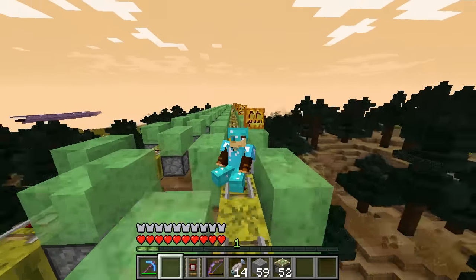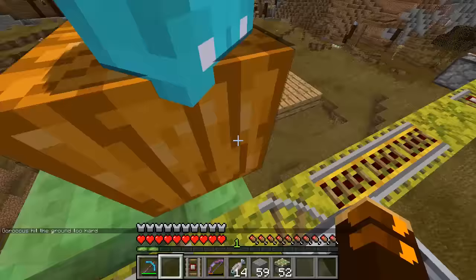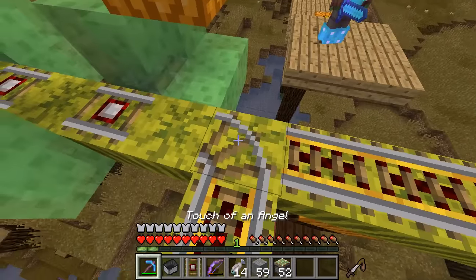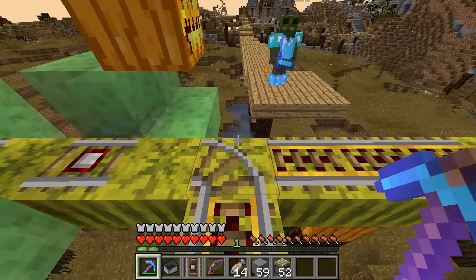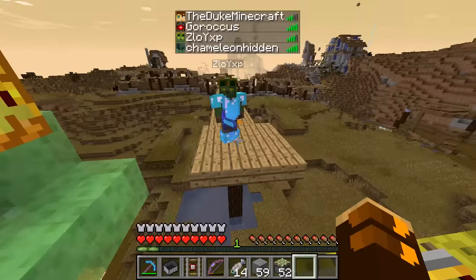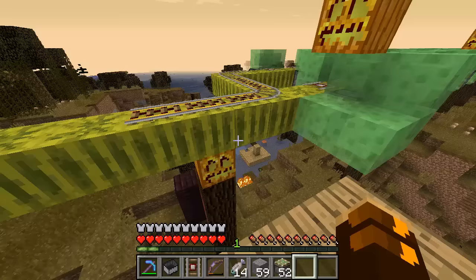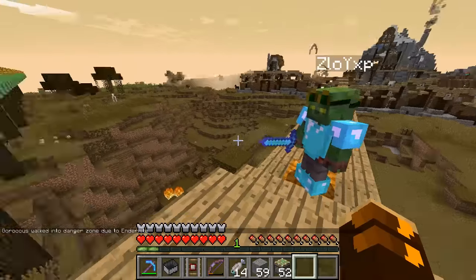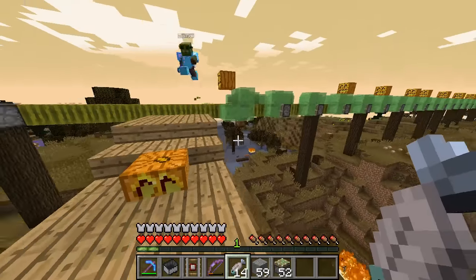Hello everybody, welcome back to the Full Stack server. We're heading over to Zloy's town to do a collab again this episode. There's an invisible entity rendering bug - whenever you unload a chunk, an entity sitting in a boat or minecart gets rendered as if it's standing by itself. It's really frustrating. Thanks for installing this entire monorail - you wouldn't believe how much easier my life became after I got this monorail.